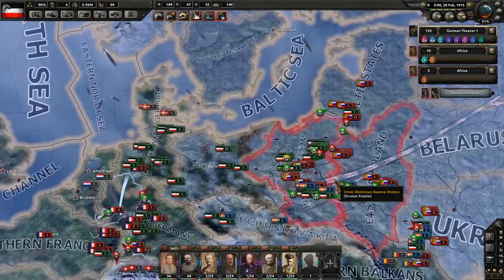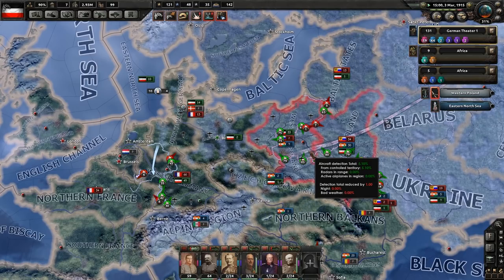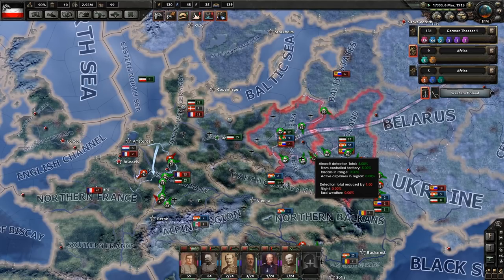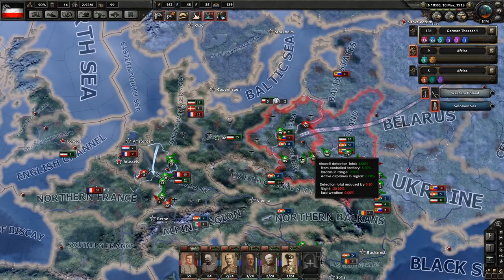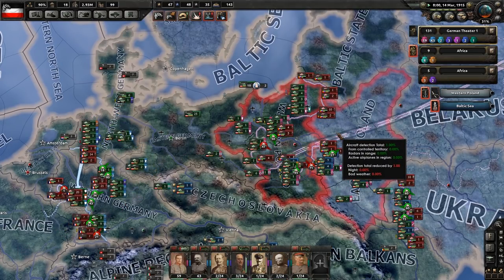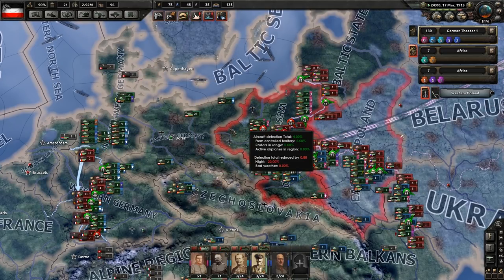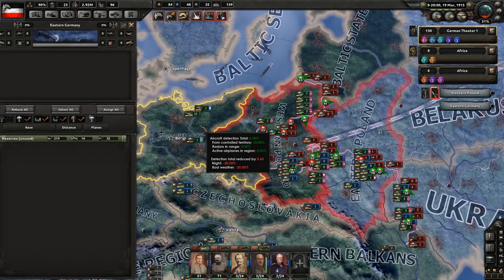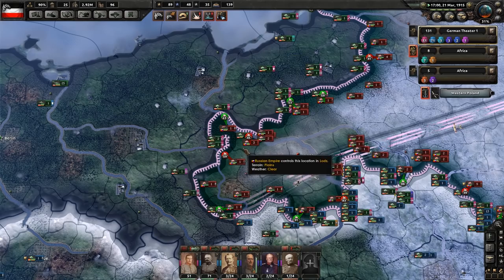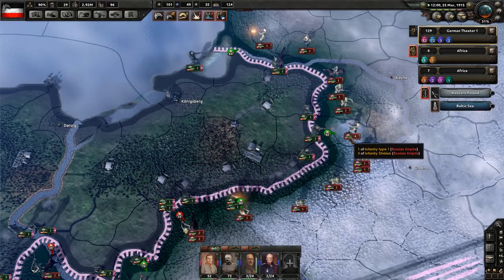What might be interesting is looking at the air map mode and how much of an impact this actually has in a World War I scenario. In Hearts of Iron IV in general, air doesn't have as much of an impact as you'd think it should. I'm guessing in World War I in this mod it should have even less of an impact. Even if Germany doesn't have air superiority right here, looking at all these green bubbles, there's a lot of success taking place.